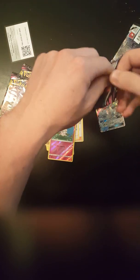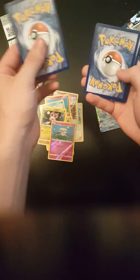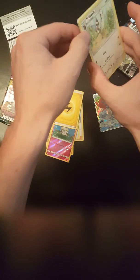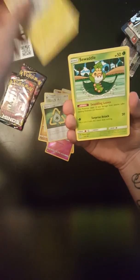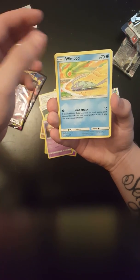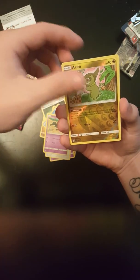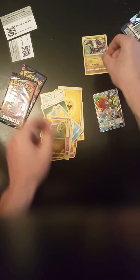Pack number two. If I can get this open, that'd be great. There we go. One, two, three to the front. Energy — Lightning. Tranquil, Recycle Energy, Thunderous, Sea Waddle, Skorupy, Wimpod, Slakoth, Salendit, Accu, and Noivern. Just a rare, no holo.